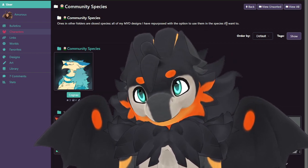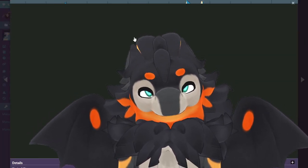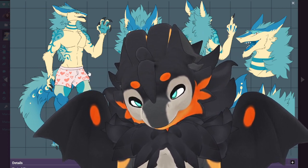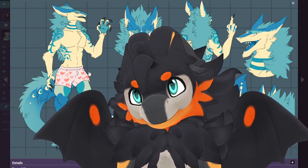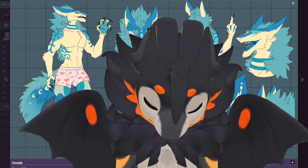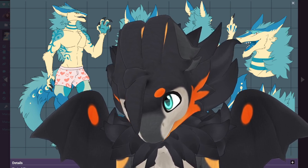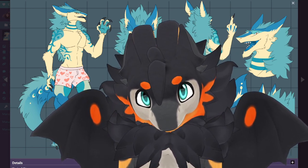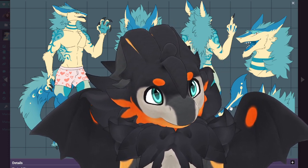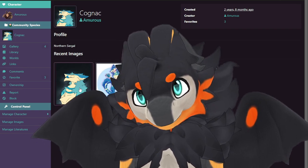Let's look at the community species. This is my circle. I drew the reference — I was commissioned to draw the reference for a friend, a look type of go, and they ended up never using him. So I picked him up because I really liked the way I did the reference, which is rare for me. I think it was the way I drew the back of the feet and the back of the head — it was just interesting. I kept him and named him Cognac.